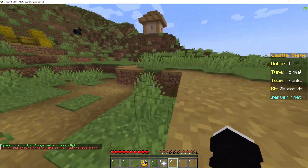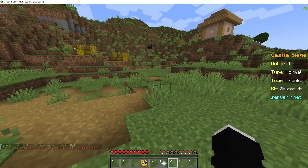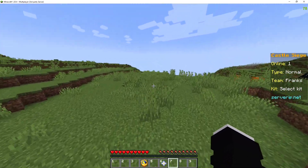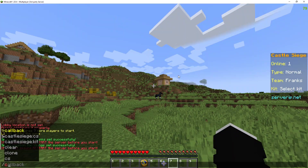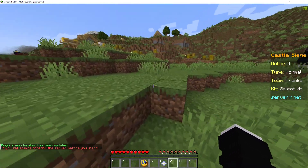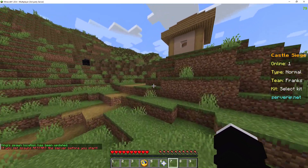In this game, players join a certain team and one team has to protect the king and one team has to kill the king. So we'll place the king over here — slash cs set mob spawn — and the king will spawn in there. Now we're going to set a lobby, so make sure to do that.